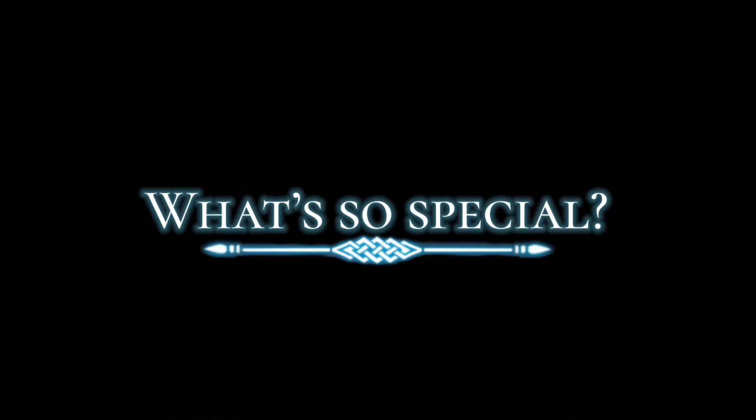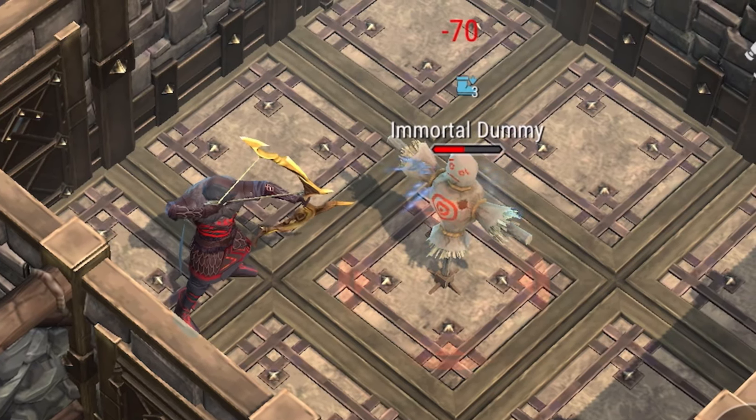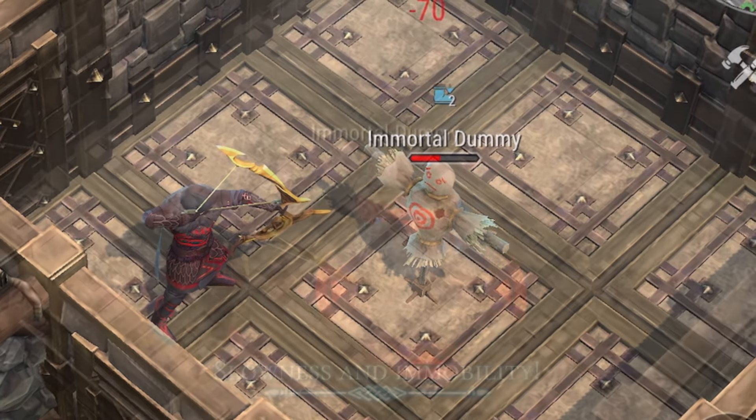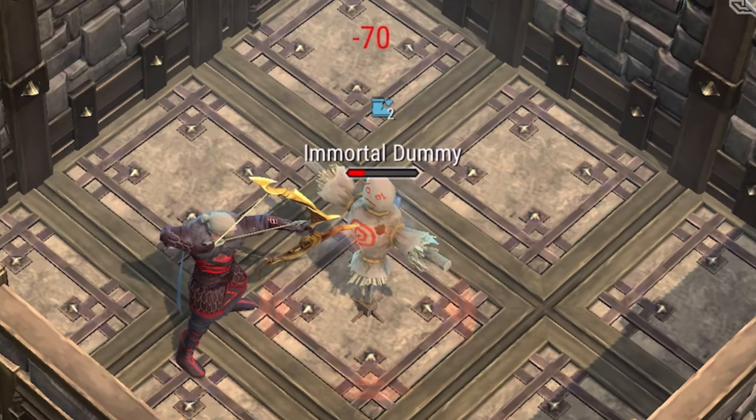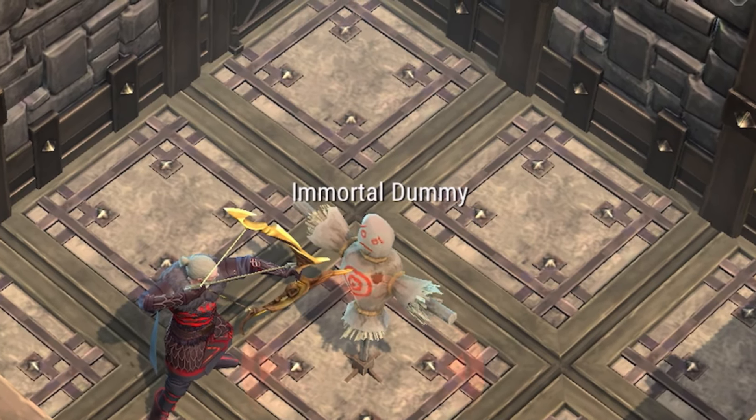What makes this weapon special? Each shot that lands on the enemy will apply 12% movement speed reduction on hit for three seconds. Until the fourth hit, it will immobilize the enemy for 1.5 seconds.